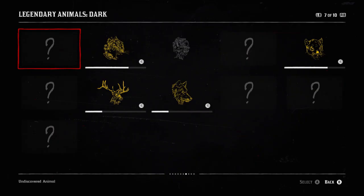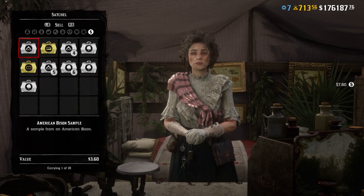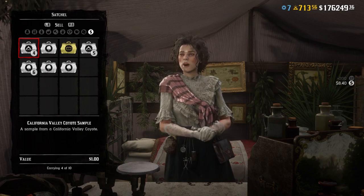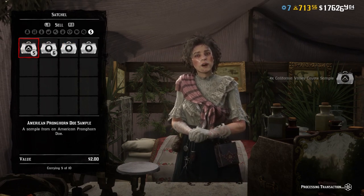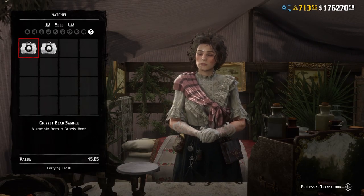In addition to the money, selling a sample also stamps your animal fieldwork. If you can get every single animal within a category stamped, you can trade that in for money. With legendary animals right now, you can't complete any of the fieldwork categories because some of the animals it requires aren't actually in Red Dead Online yet — it's part of the drip-fed content. But when you do get every animal sampled and sell those samples to Harriet, getting your book fully stamped can earn you very good money — pushing all the way up to $700.